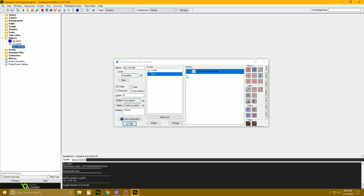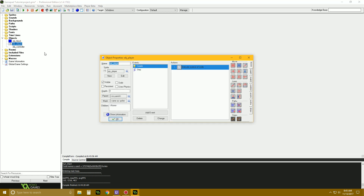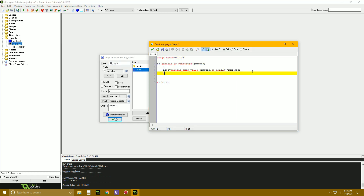Then let's go into our player and do the same thing: v_speed = gamepad_axis_value(gamepad, gp_axislv) * max_speed for the left vertical axis. And then y += v_speed. The up and down axis: up is negative one, middle is zero, down is positive one, which is actually really helpful. Let's go ahead and test this out.